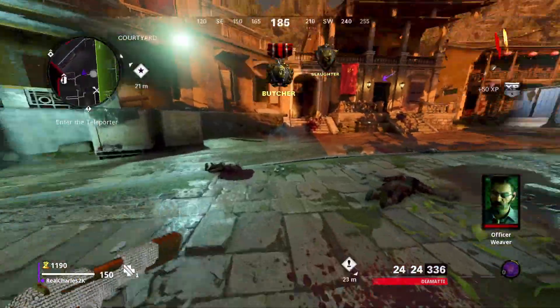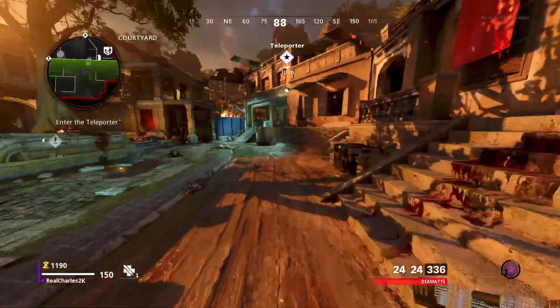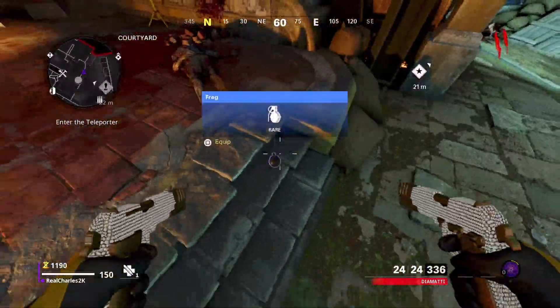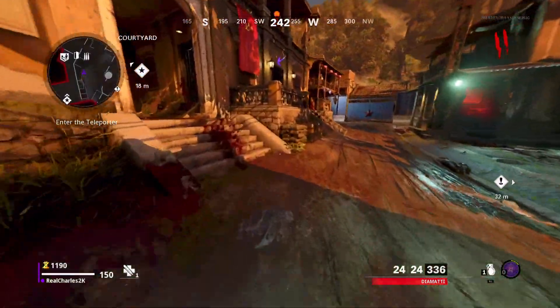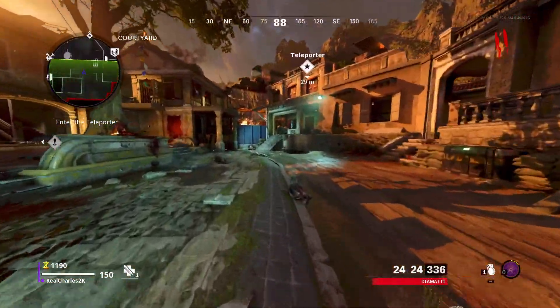Today, as you guys can see from the title, I'm bringing y'all this prone god mode glitch. You just lay down and you will take zero damage at all. This glitch is on Firebase Z, and it's a hundred percent solo - you don't need anybody to do this glitch.